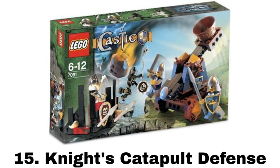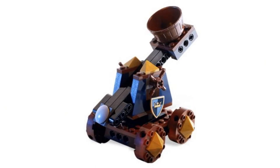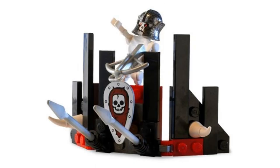Number 15 is Knights Catapult Defense. It comes with four minifigures — two knights and two skeletons, one being a cool black one. The main build is a catapult that can rotate and launch boulders. This is another build I don't love the look of, mainly because of the wheels, but the play feature is good. The skeletons come with a small barricade which is a simple build, but I like it.